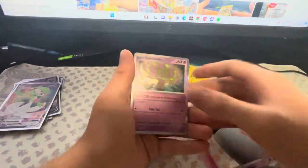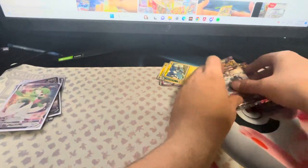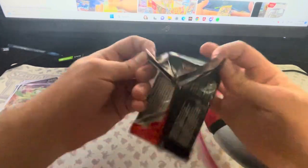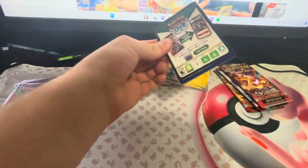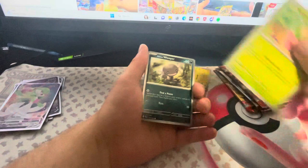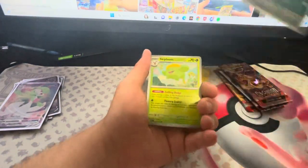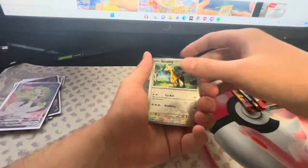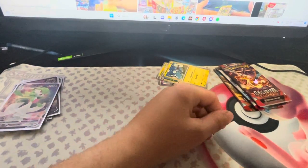We got a Sandygast and a Spiritomb. Damn. Next pack. There's got to be something in here. The hits have to start heating up. Maybe they'll start heating up in the Obsidian Flames packs. Looks like it's going to have to start heating up in Obsidian Flames because we've gotten nothing.